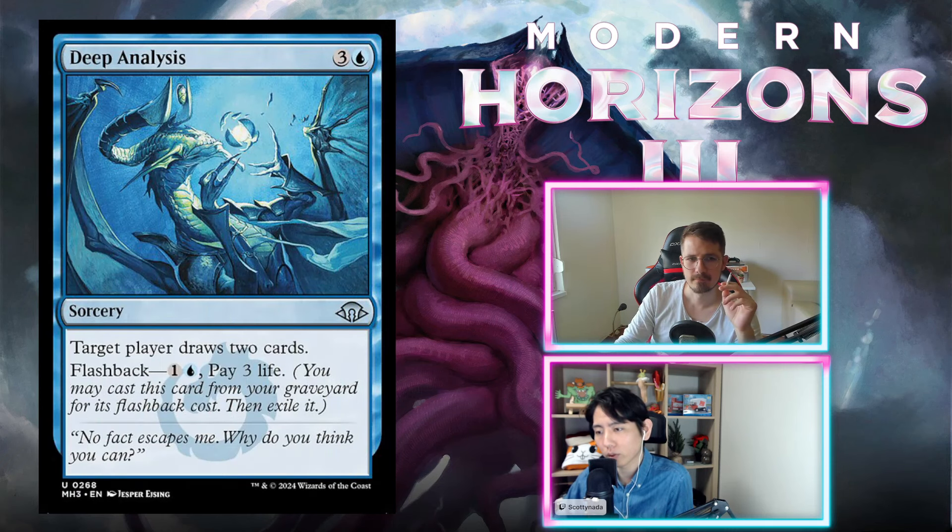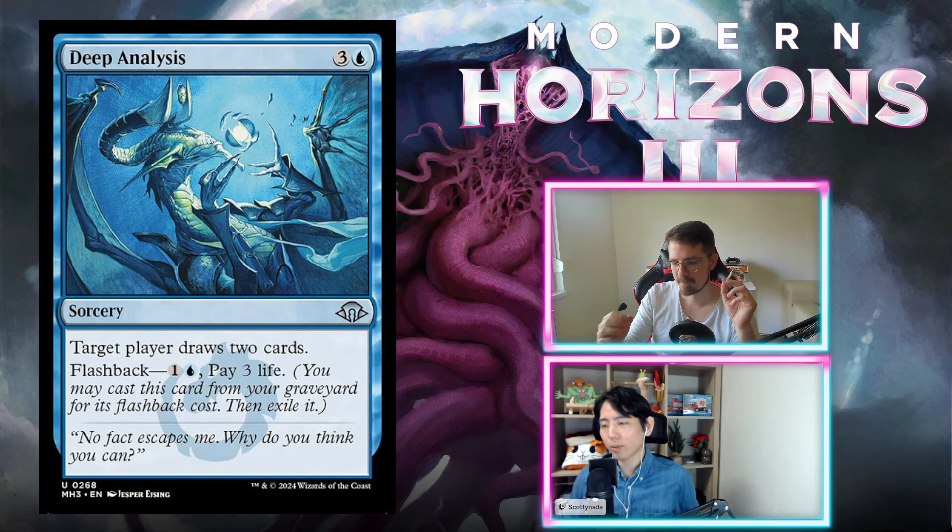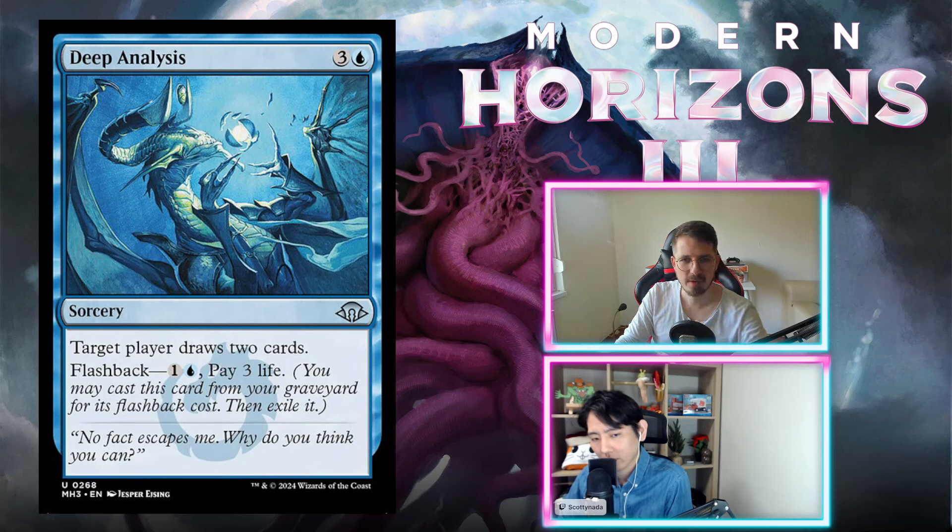Deep Analysis — three blue, four mana total for a sorcery. Target player draws two cards, and it has flashback: one blue, pay three life, to draw two more. Really good if you loot this into the graveyard — quite efficient. In the hyper late game, you can draw four cards for six mana. You're not that happy casting it for four mana raw. Card advantage isn't exactly the way of Limited in 2024. It used to be an incredible powerhouse, but it's fine here. C for both. Blue has a looter on common, which is pretty good for this one.